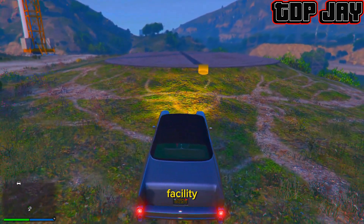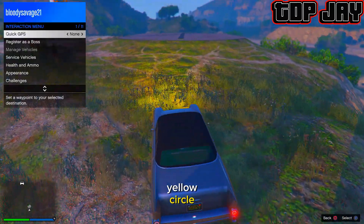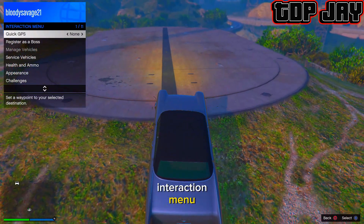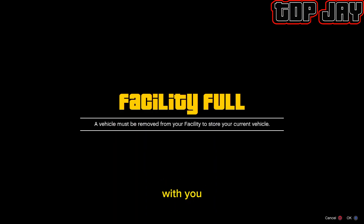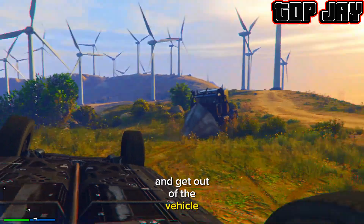Once you're at the facility, you want to pull up your interaction menu before you drive onto the yellow circle. So I'm just going to pull up my interaction menu and drive onto the yellow circle. You're going to get an alert — once you release the interaction menu, tell your friend to flip you. Once you're flipped, you just want to accept the alert, and get out of the vehicle.